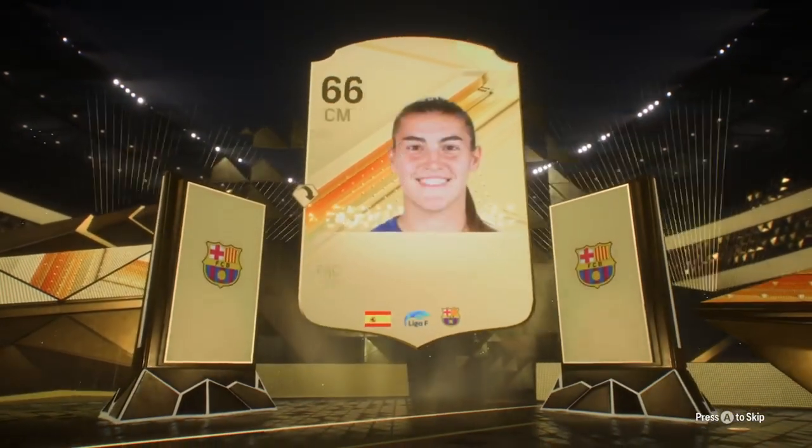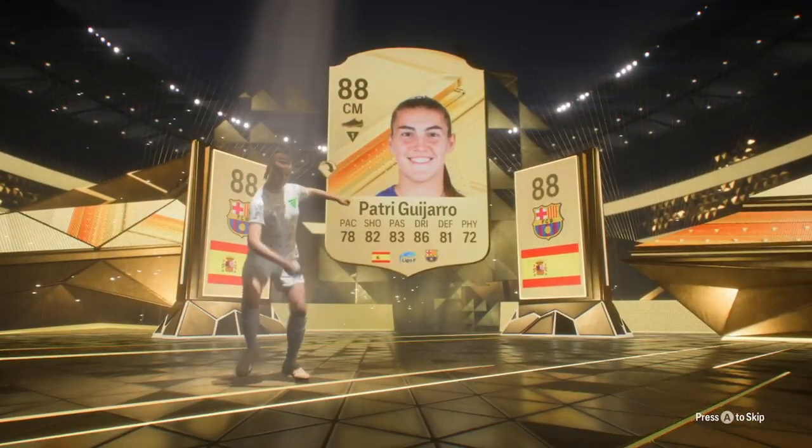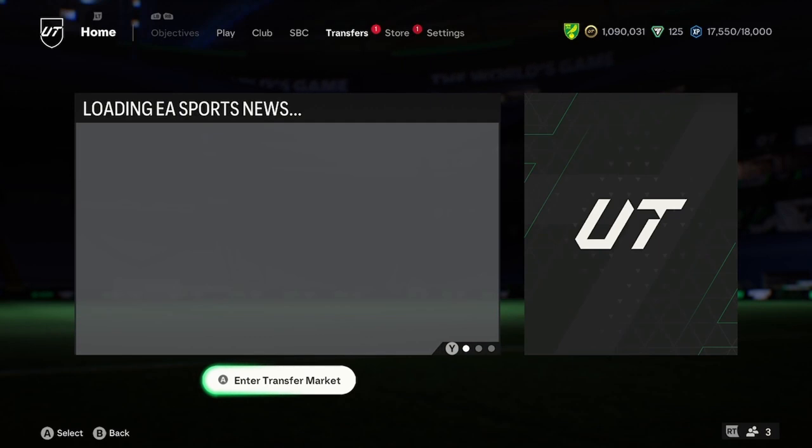Okay, this is a really good pull. Oh, it's not Putele's - it's Patrick Guaggio. But we take it, it's an 88. Sansi is not a duplicate, and he's a Team of the Week pick, isn't he?